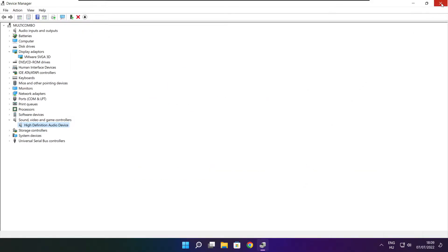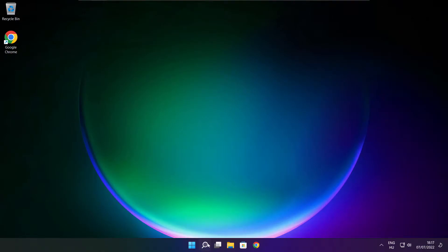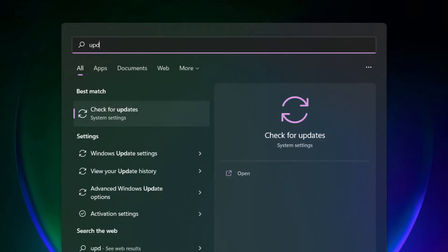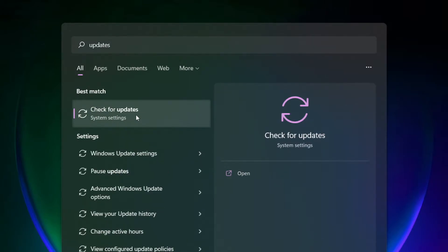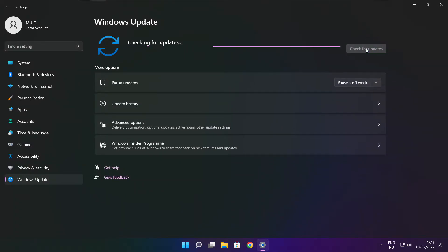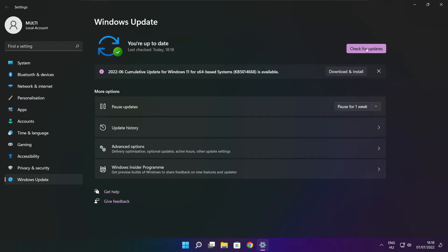Close the window. Click the search bar and type update. Click Check for Updates. Click Check for Updates. After completed, click close.